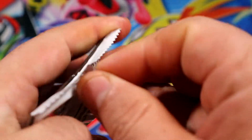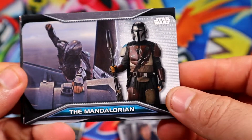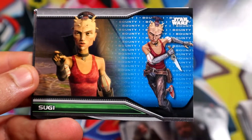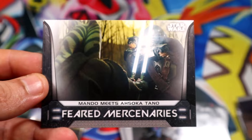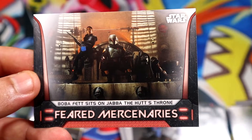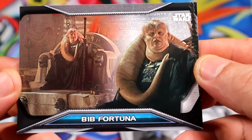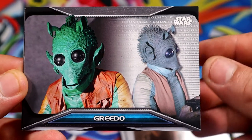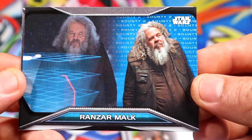All right, we have two more packs plus the patch. Mandalorian — there he is. Another Mandalorian, another Mandalorian. Soogie blue from Clone Wars, I assume — yes. Mandalorian, Boba Fett. That's the last pack before we go to the patch. We have a blue of Milk.